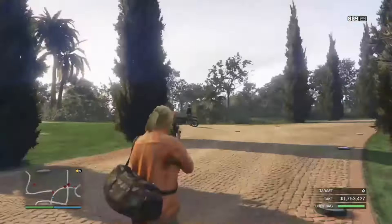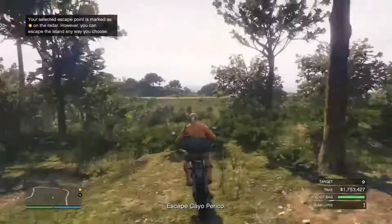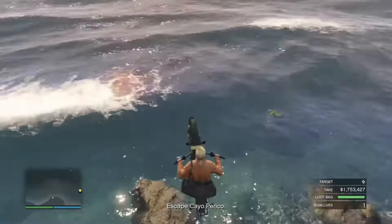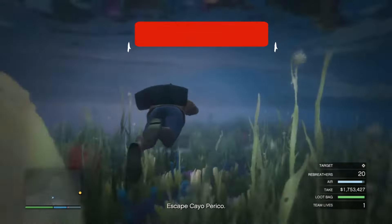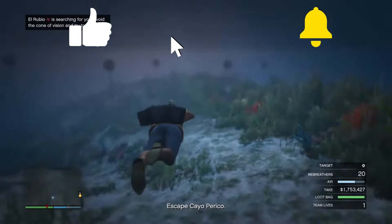Now you just need to take out the guard on the bike, steal the bike, and head towards the edge of the cliff where you can simply swim off of the island. I hope you enjoyed this video — make sure to leave a like and subscribe for more GTA content. Have a great day and keep on that money grind.